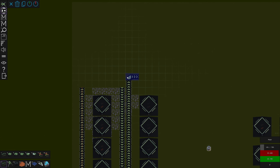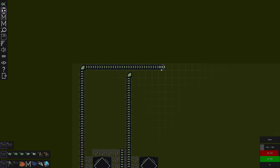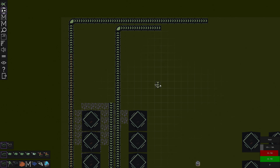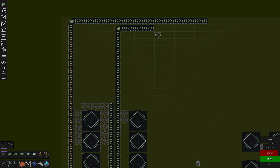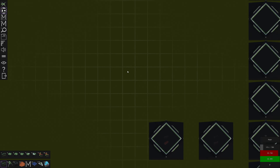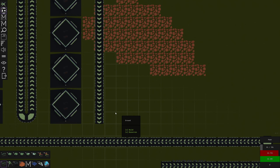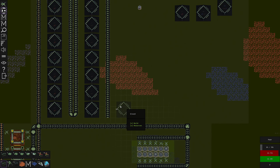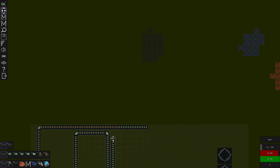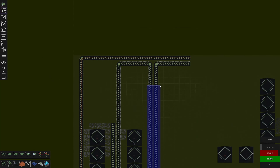I'm going to leave more room and we're going to come up like this. Anything left over for plates is going to come this way, anything left over for wires can come down here. There's nothing else that uses cables, right? Anything that is left is going to come down here. It's gonna be a little bit of spaghetti but I think it's gonna be good.